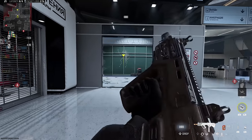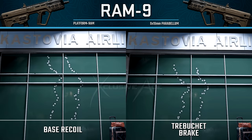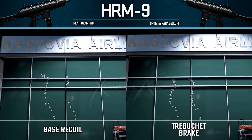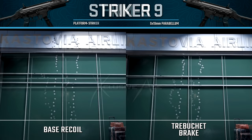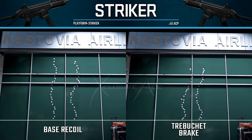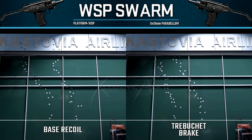Let's dive into the recoil comparisons across all the SMGs I tested. On the left is the base recoil and on the right is the recoil with the Trebuchet Break. In every case you can clearly see the recoil is very noticeably better on the right-hand side. This is especially great considering this is just one attachment — in many cases you'd need multiple attachments to see this kind of improvement. The muzzle really nicely gets that side-to-side bounce under control, which is impressive for a single attachment.